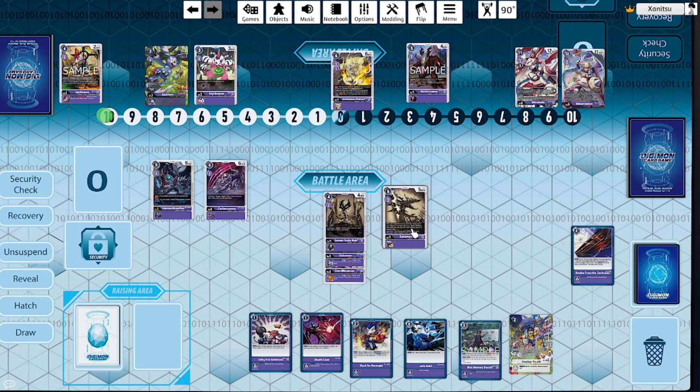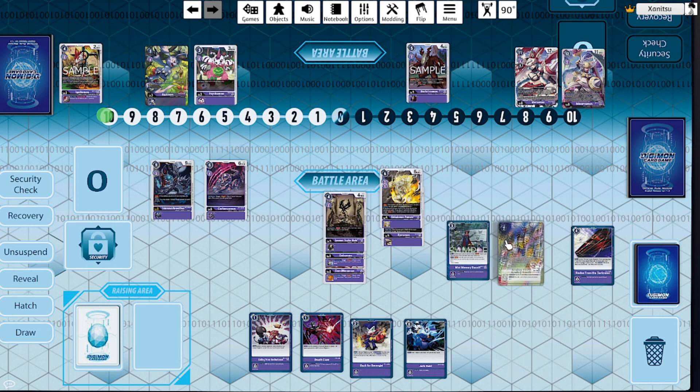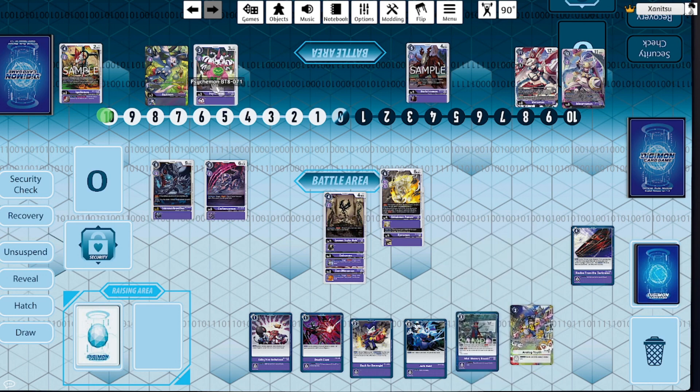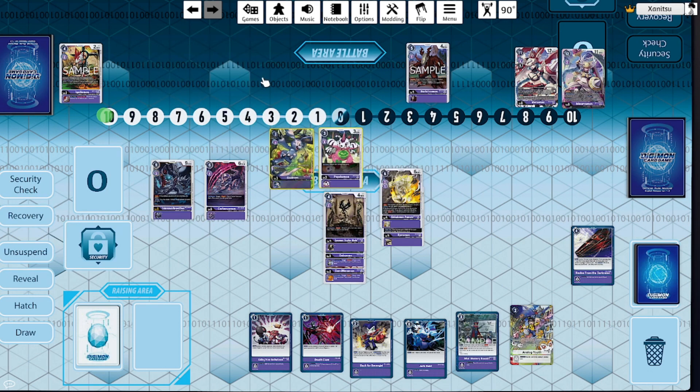Getting a free Aizmon sets us up to Digivolve into Cerberusmon, setting up for whatever we need — cycling or extending combo plays. If we bring out Aizmon off any of our abilities, we can also Digivolve it for one into Ginkakuman Promote and basically pay one for the rush ability while setting up. Cards like Myst Memory Boost and Analog Youth are so important for that early turn setup, and the rookie floodgates help stall the opponent while we're moving a bit slower.